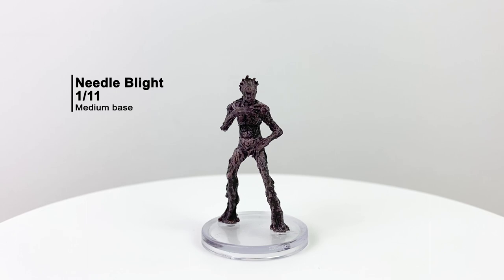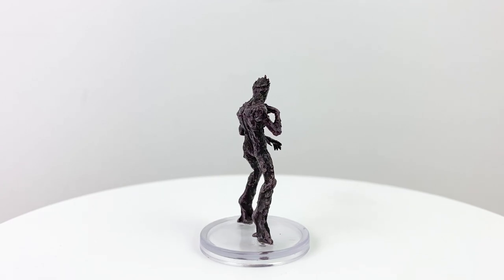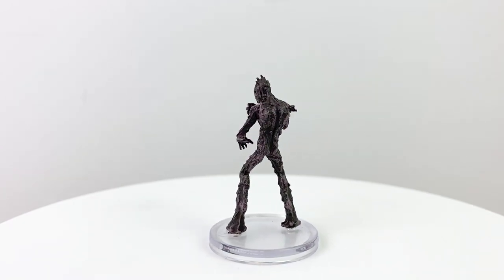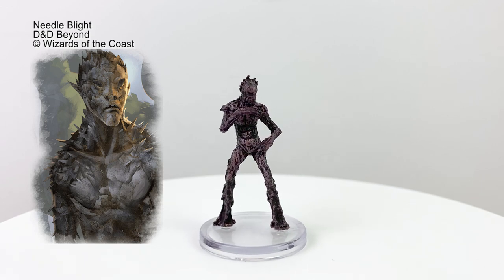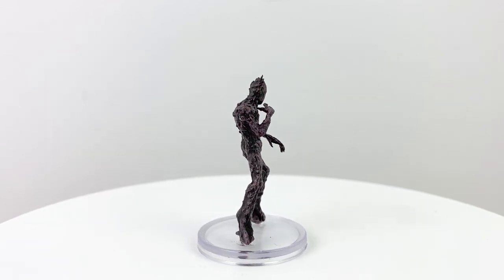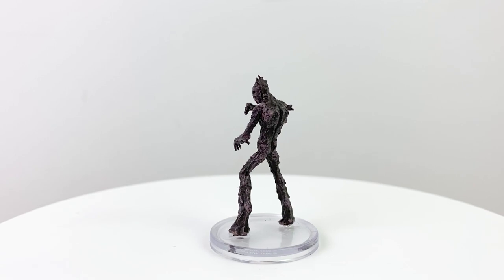First we have a Needle Blight, which to me is one of those early foes that players face when they wander into a forest that has any sort of magical connection. Even though they're fairly benign by themselves, they're able to release a pollen when they detect a threat which calls other Needle Blights to them, creating a walking dead situation where a party is suddenly set upon by lumbering creatures from all directions in the middle of the forest. Just great stuff. They have a CR 1/4 stat block in the Monster Manual.